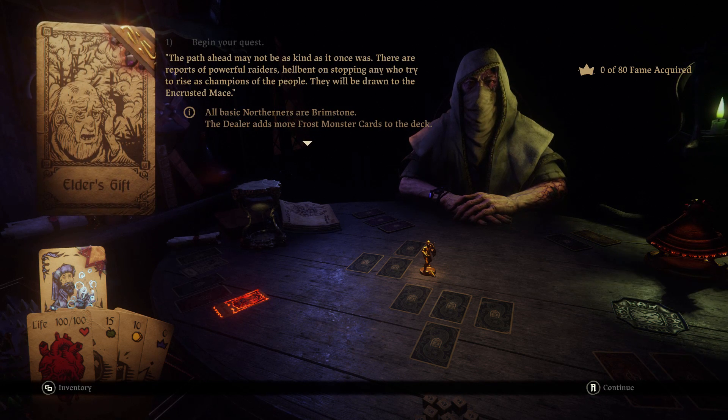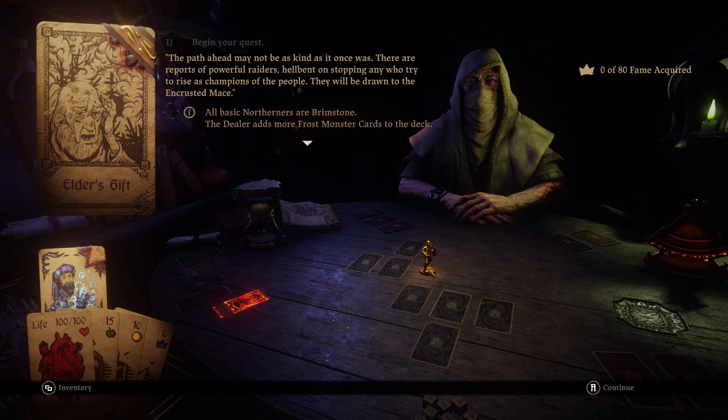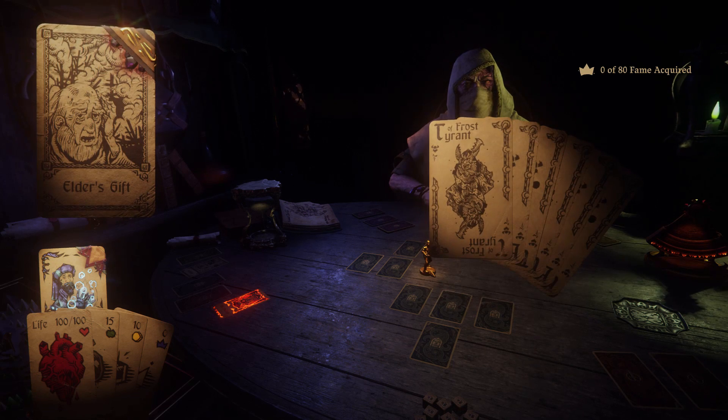Alright, let's get going. All basic northerners are brimstone — the dealer adds more frost monster cards to the deck.